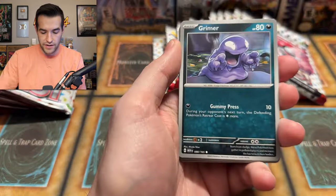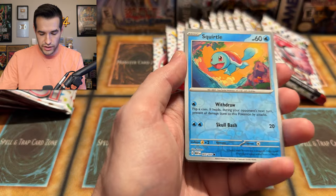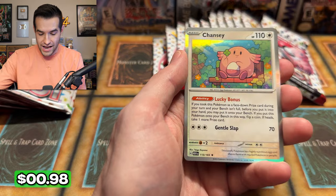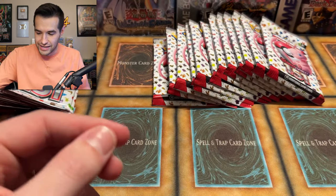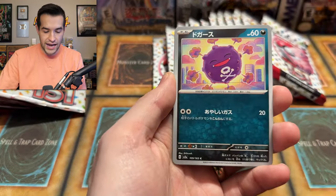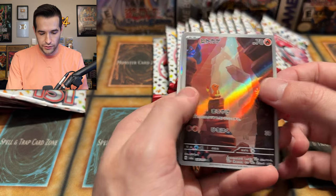We got an Eevee. Grimer, Weedle, Zubat, Slowbro, Machoke, a double reverse. We got a Squirtle and an Articuno! Reverse. A Chansey just chilling with a four-leaf clover — Lucky Chansey with a Lucky Egg involved. A little four-leaf clover Chansey action. We have Magnemite, Rattata — and the Alt-Art Charmander! There we go. So that Wartortle was definitely an Alt-Art. We have a Blastoise EX — very cool.